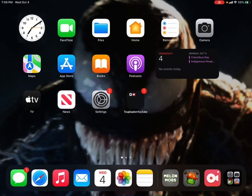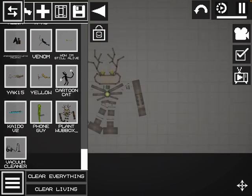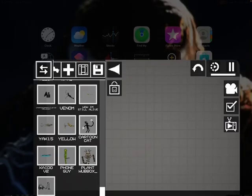Okay, hi guys, welcome back to my video. I'm gonna be showing you how to get mods in Melon Playground. Just go on Melon Mods — just get a little bit.